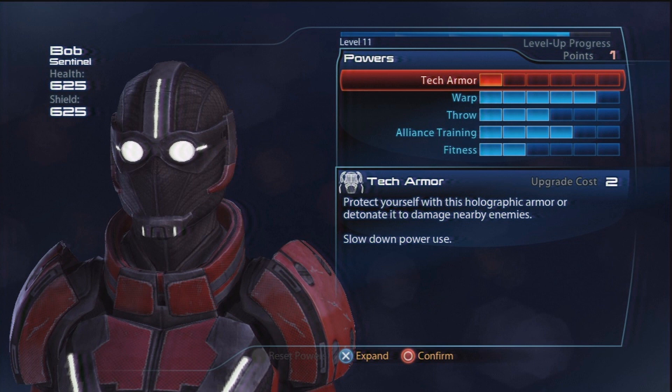The Human Female Sentinel works best when used as a support role. This is because its two major biotic powers, Warp and Throw, are best used in conjunction with your teammates, and these clips go to show how this is best achieved.